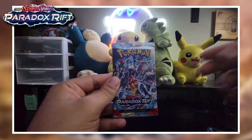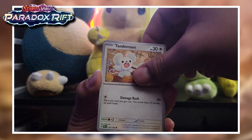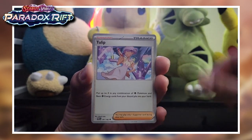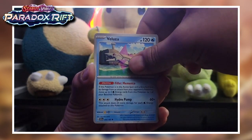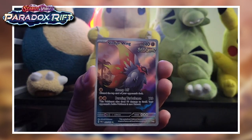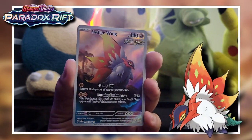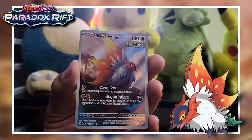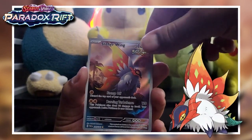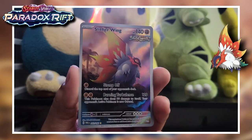Let's start off with the Garchomp pack - hopefully it can do something good for us. We got water energy, Tandemaus, another Dwebble, Wishiwashi, Doublade, Tulip - god, Tulip was such a hard gym leader, first time psychic type - Lalooza, Chansey, Elekid just standing in the middle of the forest. Oh, would you look at that - we got a single gold star Slitherwing! That looks so good. I love Slitherwing - look how massive he is, just chilling, posed up at the edge of the forest, or Area Zero. We just got a regular rare Milotic after that, but hey - Garchomp pack delivered!